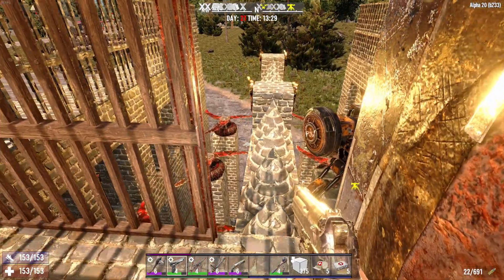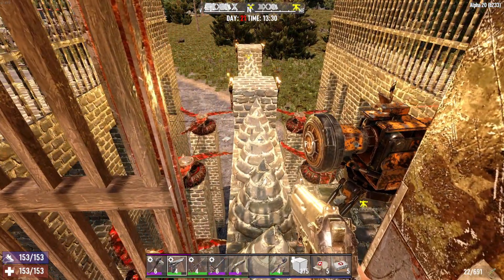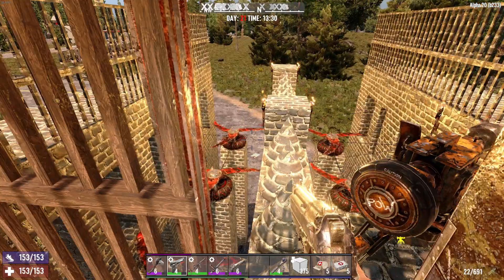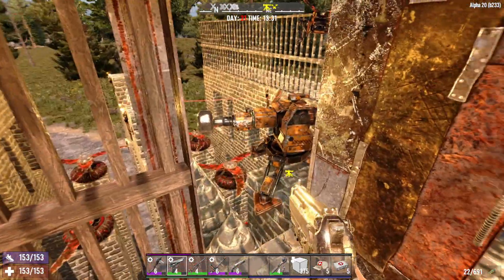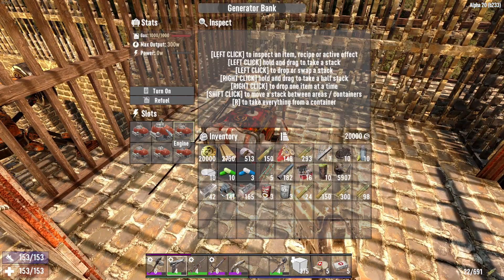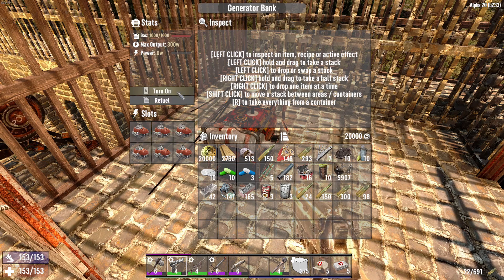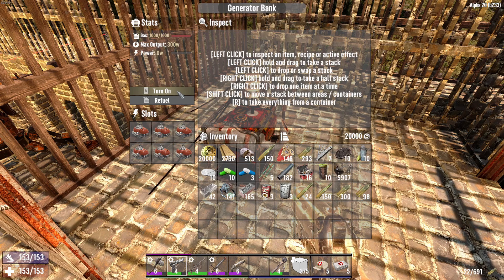I can't wait to see the zombies try to run across that thing again. The earlier version was a little small — like one floor — but right now we're about three floors off the ground. So let's take a look. We've got the generator bank inside, full of engines. Really easy to get — you just tear apart cars using your ratchet, wrench, or impact driver.